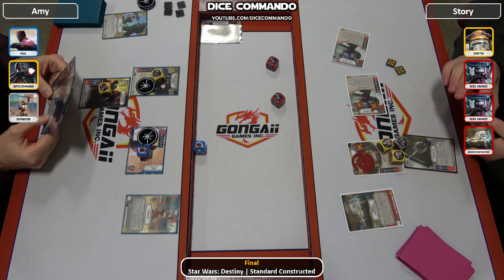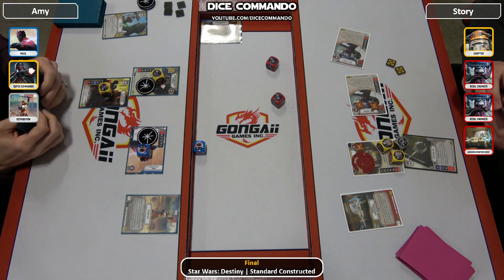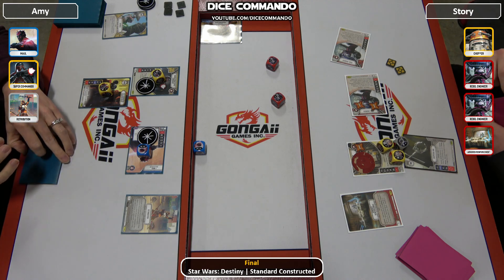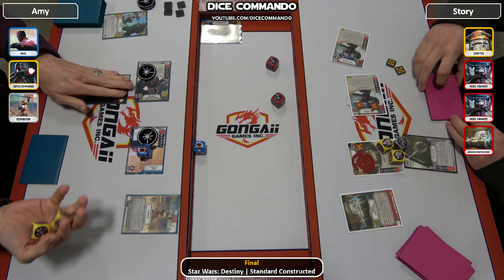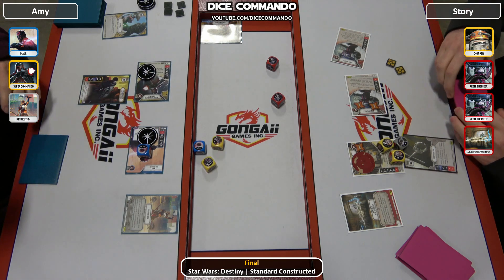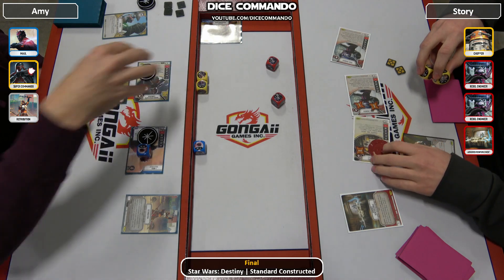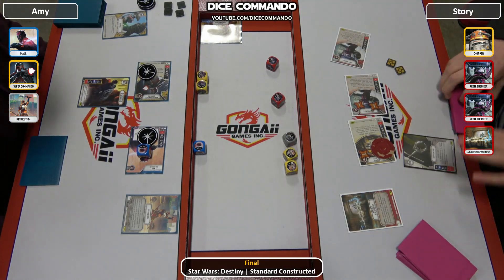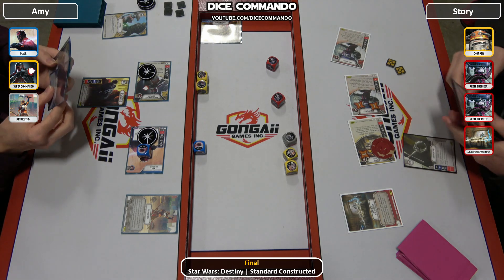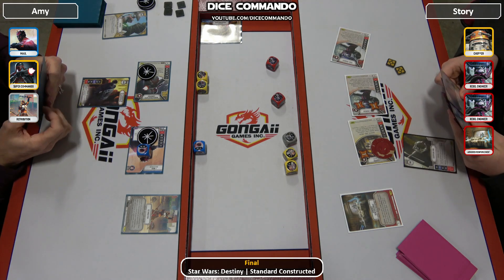Back to Amy — rolls in. One melee, disrupt. Chopper rolling in: money, money, and one. Wow, all the money he wants. But he won't be bringing it out yet.